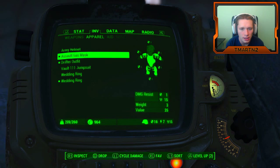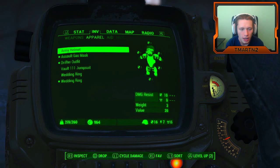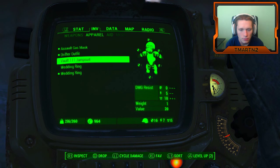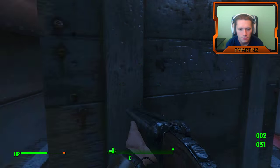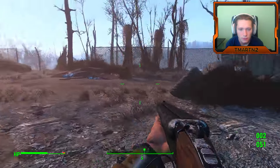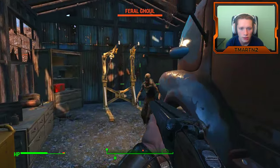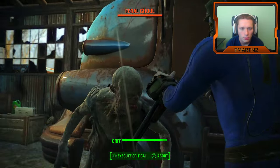Damage Resistance plus 10 — that helps with radiation though. I'm going to drop the Army Helmet and put on the jumpsuit again — helps out with rads. We really should start changing our clothes and stuff when we get into firefights. One half a minute, come on.